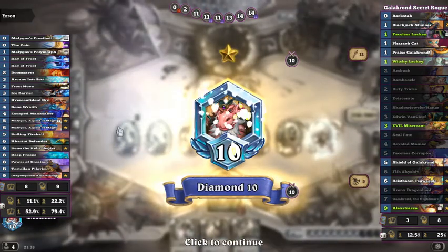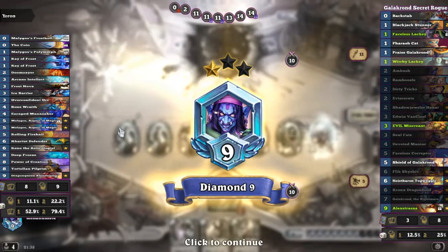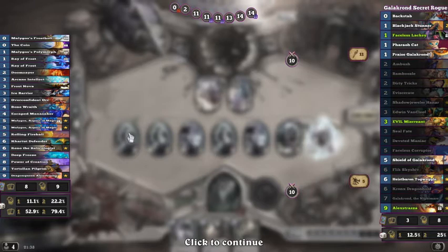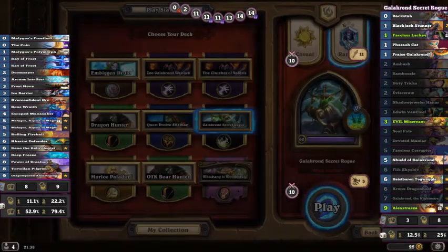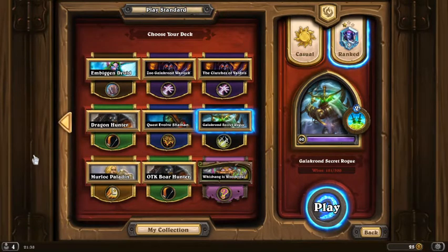So that's the new deck — it's okay I guess. What's the rank — Diamond 9 now? Blackjack Stunner didn't make an appearance. I didn't feel he was missing at all. I'm really feeling the lack of Shadow Steps though — I do like the Shadow Steps, maybe at least one. Then I'll swap Blackjack Stunner for a Shadow Step. We'll see, think about it.